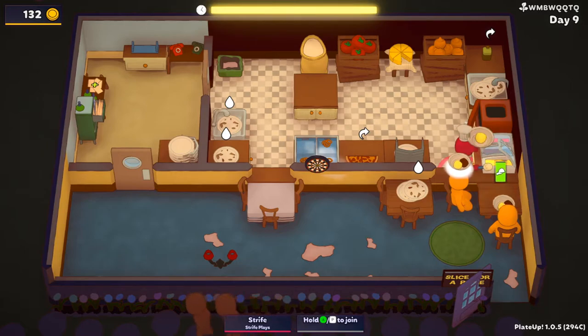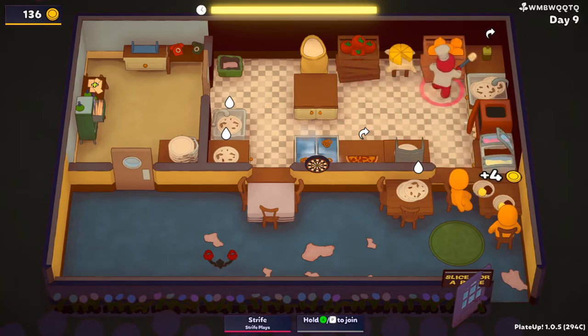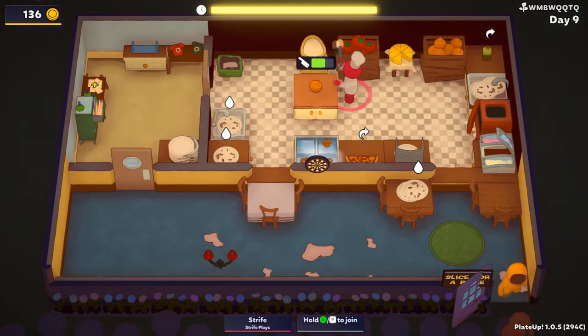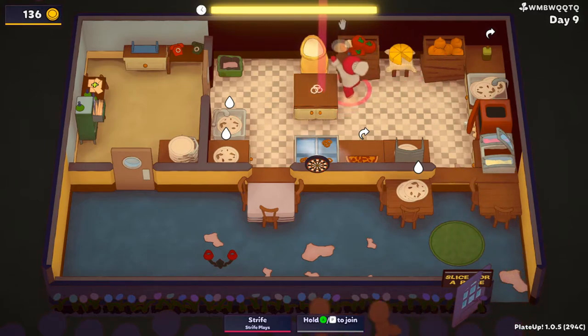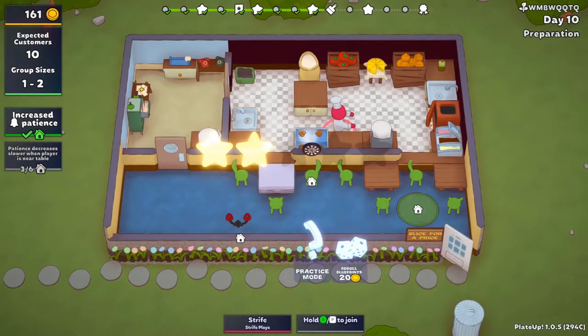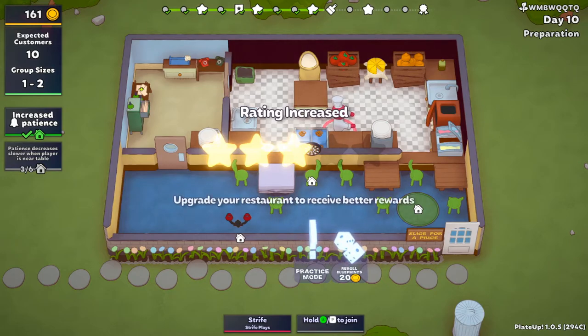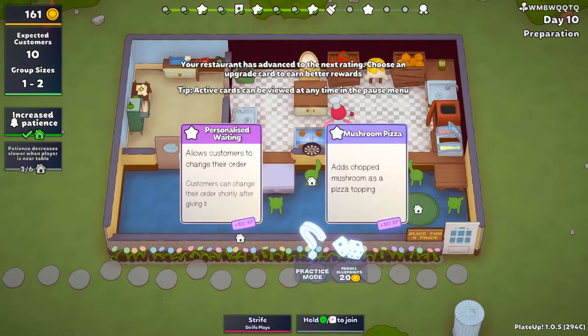All right, what do you guys want? Want some chocolate and banana? Probably vanilla. While they're trying to leave, let's try and — no, fuck. Okay. All right, it's getting tough, it's getting pretty tough. Mushroom pizza.